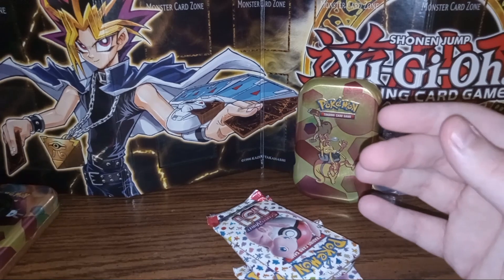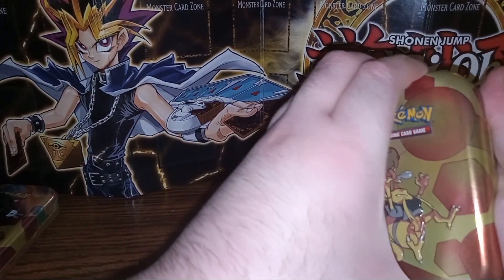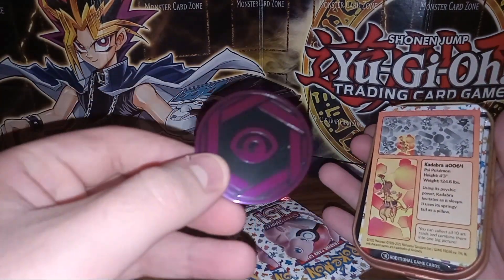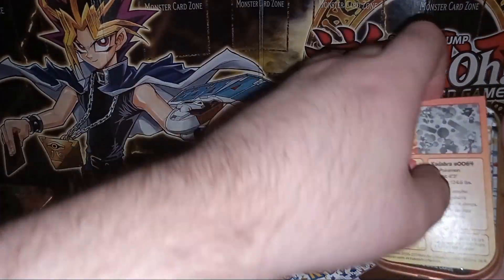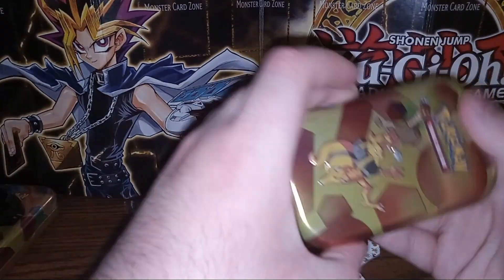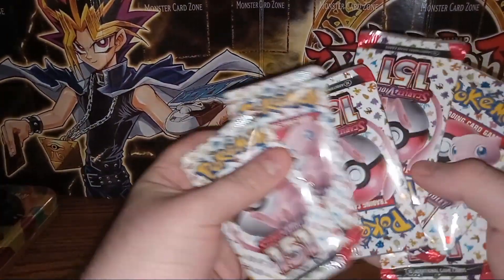Then we go on to our Hitmonchan and Kadabra tin. Here we have a psychic coin, which I figured, with an art card, and then the two packs. We'll just put them down and that'll give us six packs to open of 151.